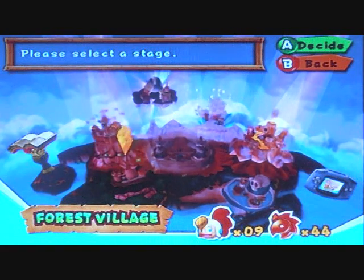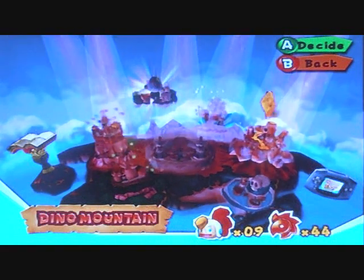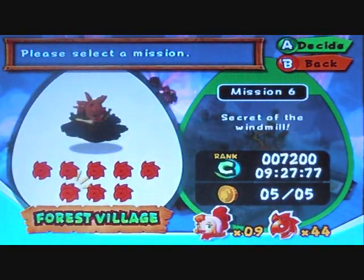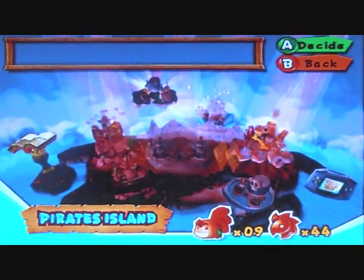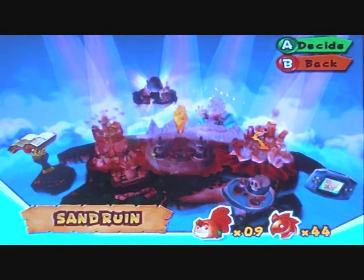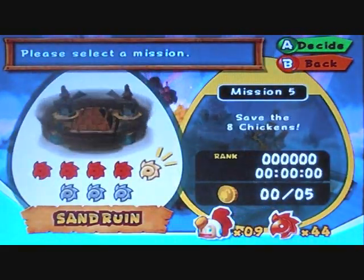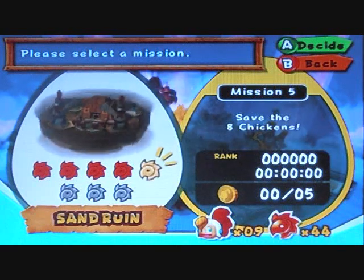Hey guys, I'm G-Van, and welcome back to my Let's Play of Billy Hatcher and the Giant Egg. Last time we went to Forest Village and finally finished it, no thanks to that egg — that's still unlocked, I'm pretty sure. But now we're gonna do Mission 5 of Sand Ruin: Save the Chickens.